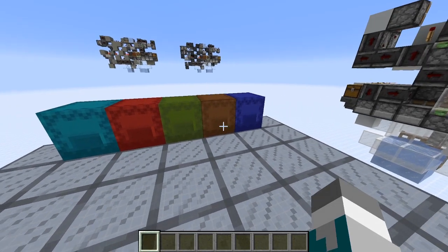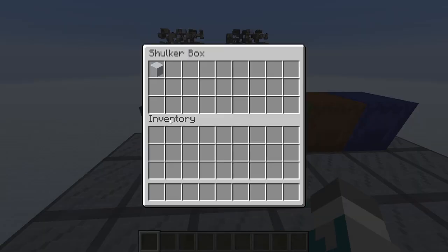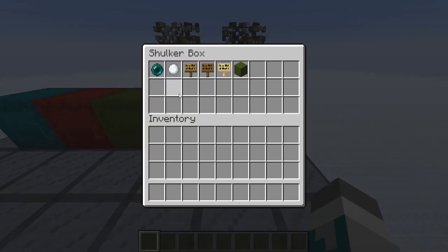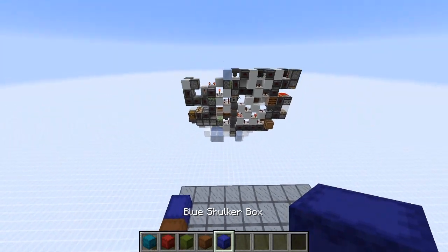I have a few more edge cases set up over here. What will happen if you input an empty shulker box into the splitter? What will happen if you input a shulker box with only a single item? What will happen if you input a shulker box that has a bunch of non-stackable items and then ends on a single item? What happens if you put a shulker box that has the filter item within it, as well as what happens if you put a whole bunch of single item types? So if I copy the NBT data of all of these, let's have a look.